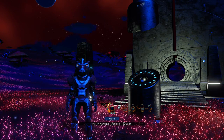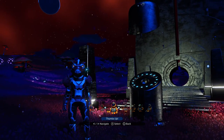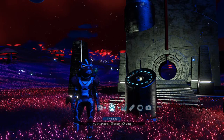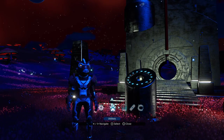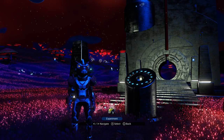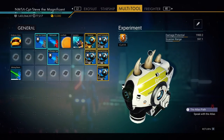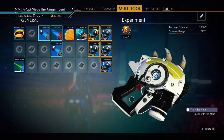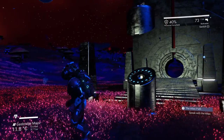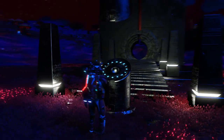Well howdy there chums, I'm Captain Steven and today I'm going to get myself a new multi-tool. I want a red and white one because at the moment I have a multi-tool I really like - it's a little pistol - and it's a white and yellow one. It doesn't match the rest of my fashion. I'm moving to red and white because my exo suit is red and white, so I want it all to match.